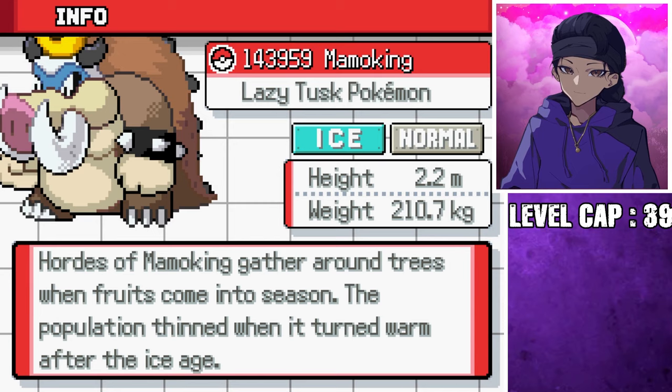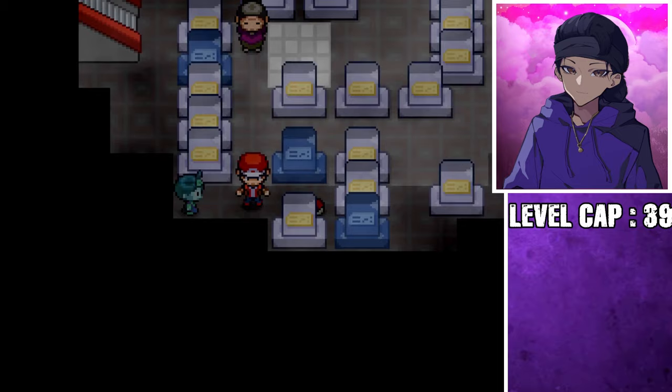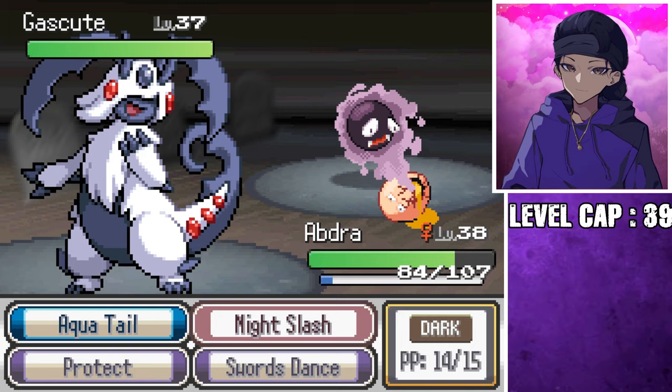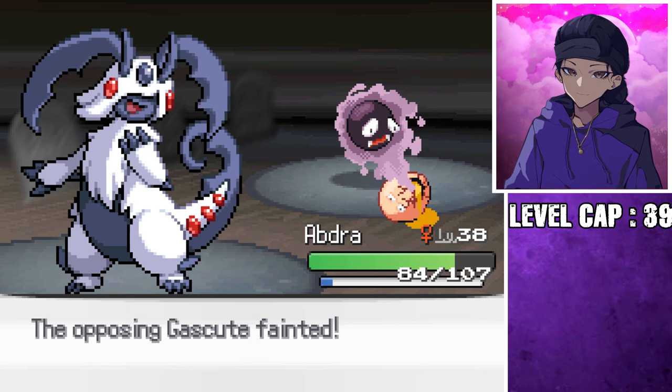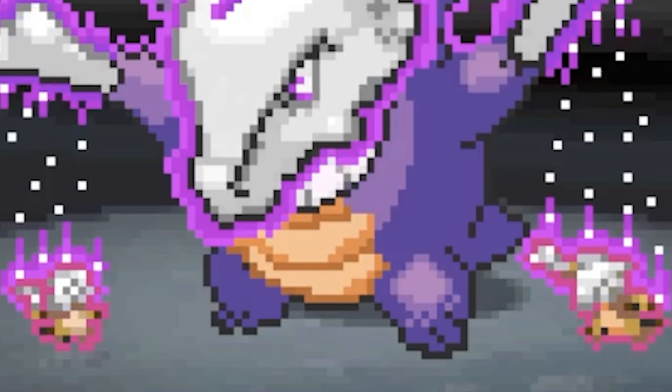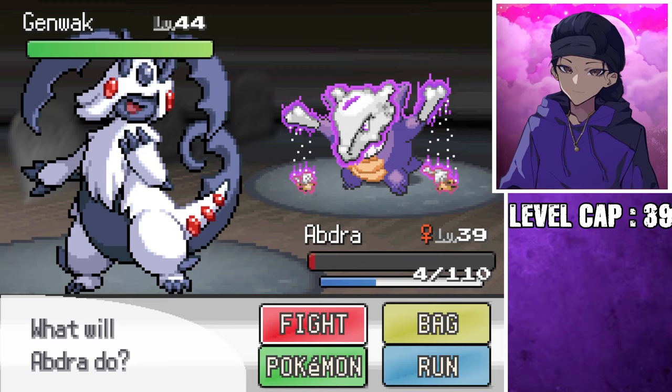Now, with that detour out of the way, we can finally go back to the Pokemon Tower to see what fusions are in store for us as we climb to the top. Gasly — I will put you out of your misery. Do not worry, you don't need to be living anymore. Oh wait — is this meant to reference the dead Marowak spirit that's in the actual game? Oh my God. I just noticed the little baby Cubone spirits next to him. Oh my God, this is so cool.